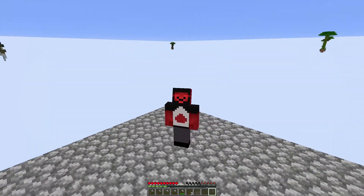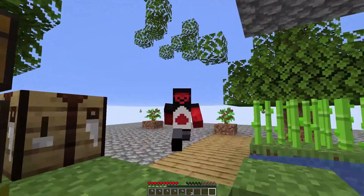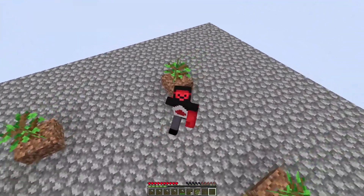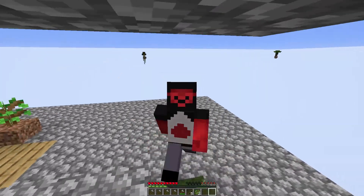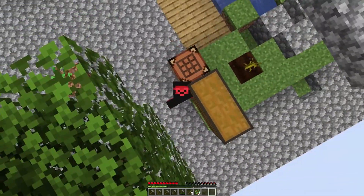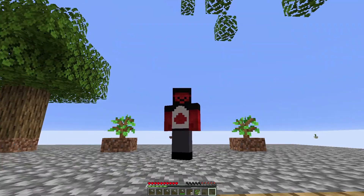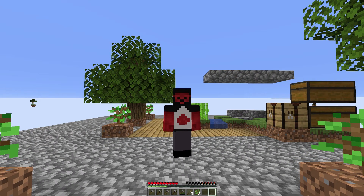Welcome back to another episode of Skyblock. In this episode we're gonna try to get a bed, upgrade our cobble gen, and probably make a better tree farm as well as some crop farms - all temporary manual stuff still, just to establish our ability to get resources quicker. That way we can get more done in the future. We'll also get a spider farm going - just enough to get enough string to get at least one bed.